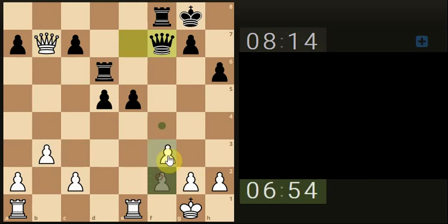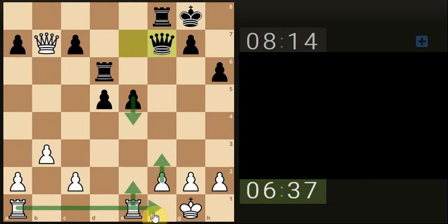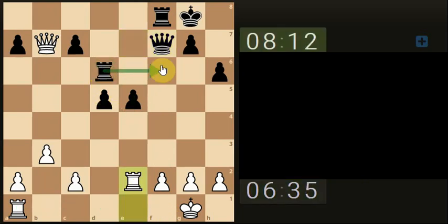We did say they were going to do that. We could jump here, then this pawn is going to come down and attack. Or we could just bring the rook up to protect and then get the other rook here if we need to. I'm going to keep it simple - I think he's going to triple up with his rook.